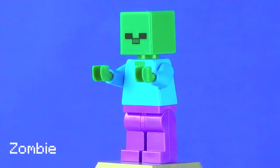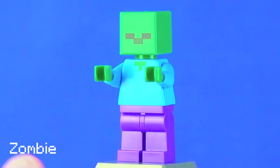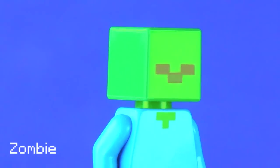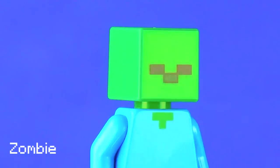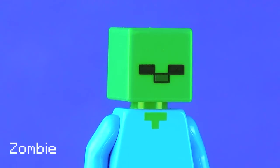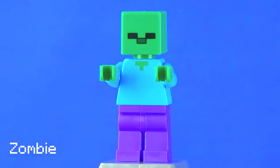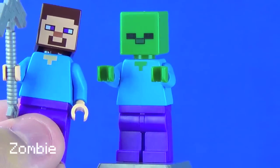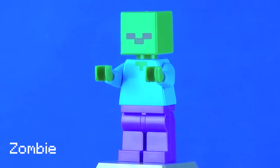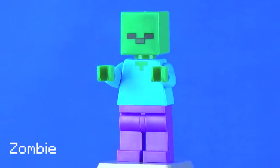Next up we've got the Zombie, who is essentially the same as Steve mold-wise, but the torso is printed in green and he has green hands using the exact same Minecraft player head molded in green. The print on the face is pretty good, but it feels incomplete — where's the mouth? I would have liked to see a dark green mouth with the eyes and nose printed a bit higher. They have mouths in the game, and it would have been nice to carry that over. Still, it's a really nice zombie and it works — just a minor complaint that doesn't affect the minifigure too much.